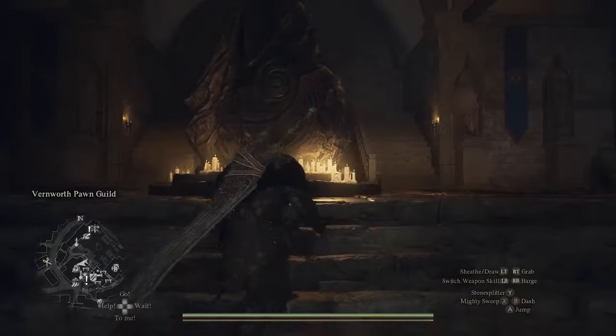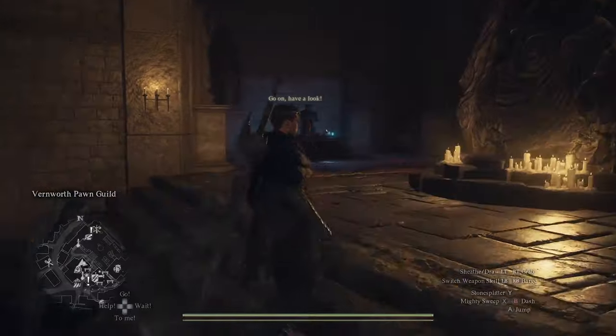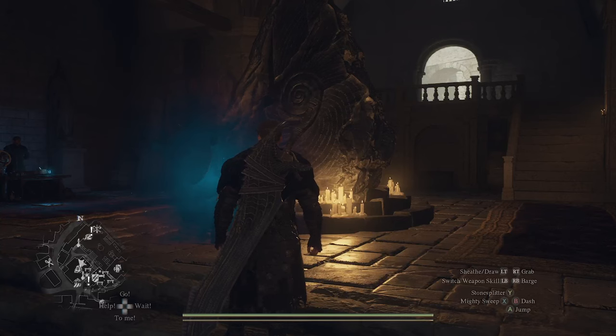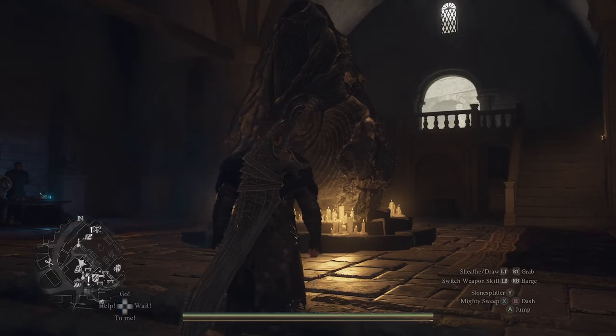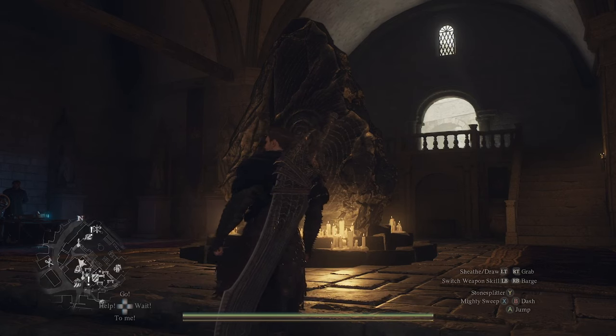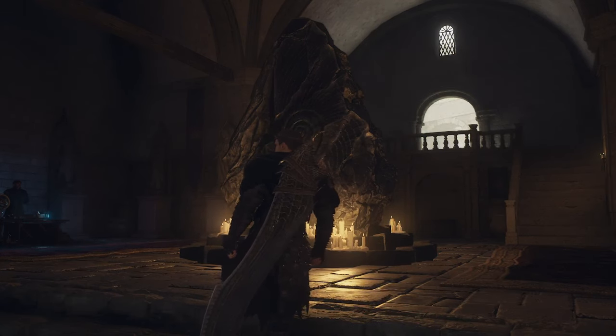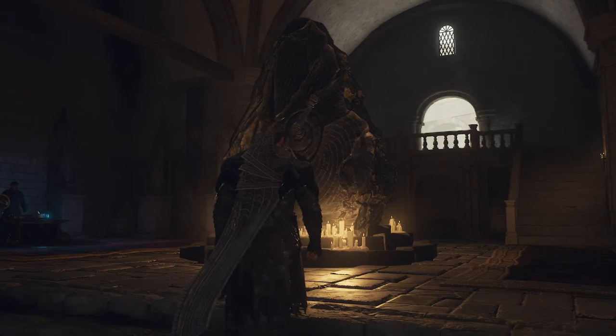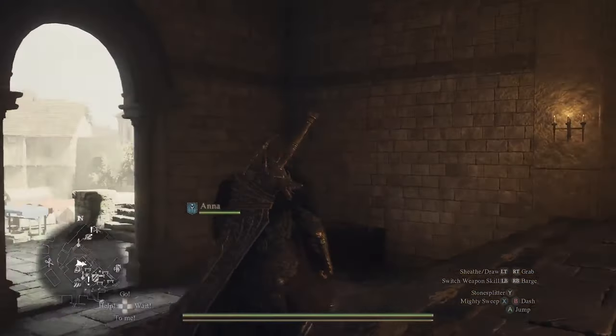Another thing you can do is come into the rift over here, or pretty much anywhere there's a rift stone. You want to fill out your party with pawns. Depending on your play style, I like picking a different class for everybody. But if you have friends that play the game and they're a higher level, you can use their pawns for free and they'll be a higher level, which should help you along your way to leveling.